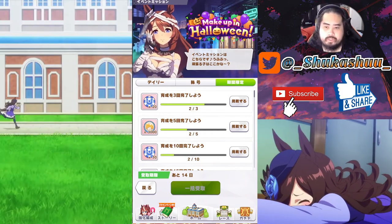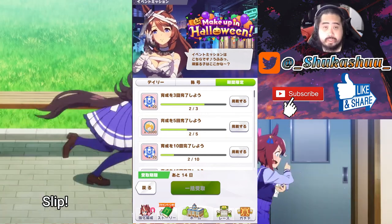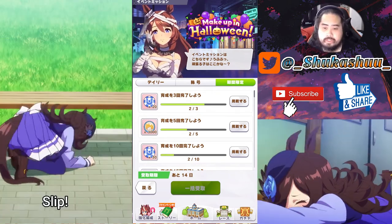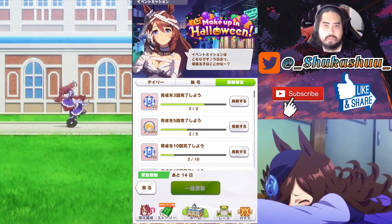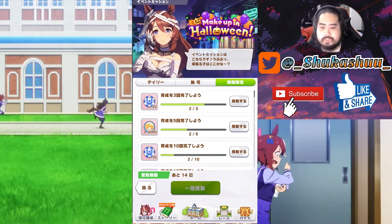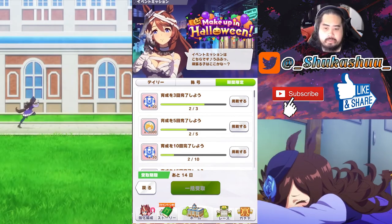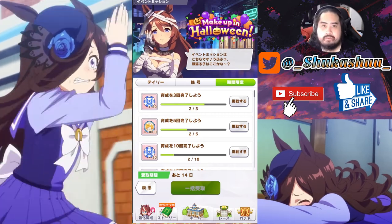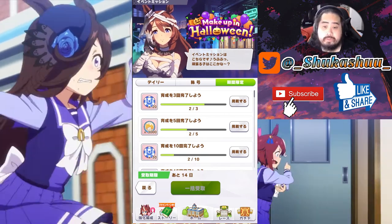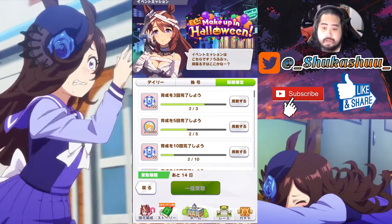Win a total of 60 races in training runs, win a total of 40 G1 races in training runs, and gather a total of 2 million fans during training runs — don't worry about doing it in one run, you can get all these across multiple runs. Compete in 50 team stadium matches by just doing PVP every day — you usually get about five a day. Accumulate a total score of 3 million in team stadium, so just keep doing PVP.